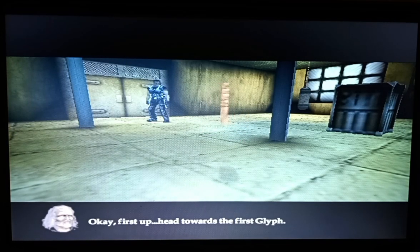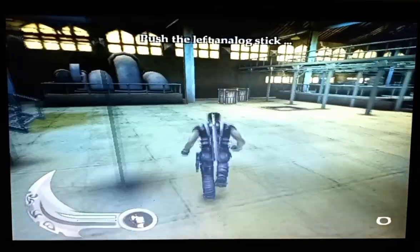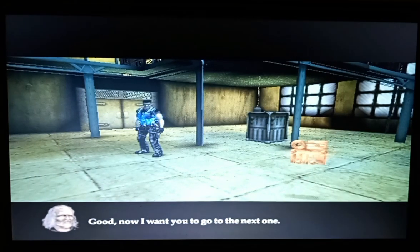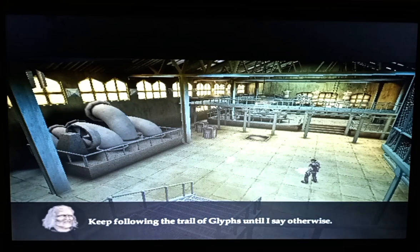Okay, first off, head towards the first glyph. Push the left analog. Good. Now I want you to go to the next one. Keep following the trail of glyphs until I say otherwise.